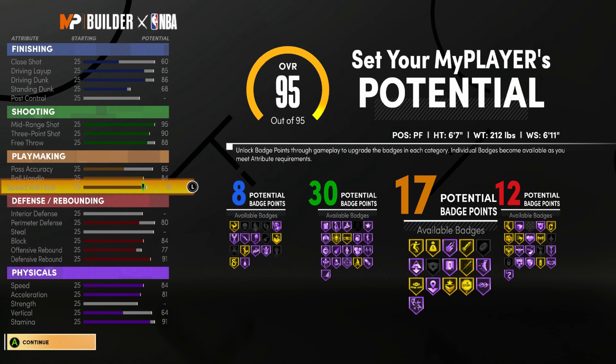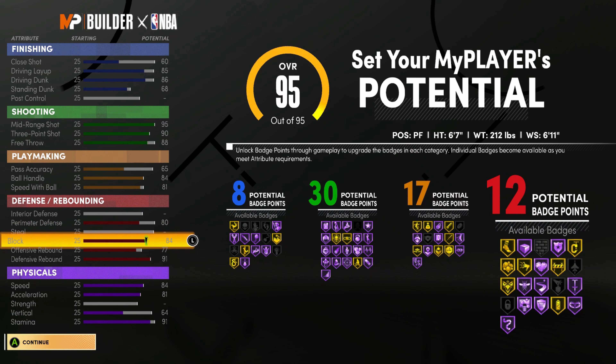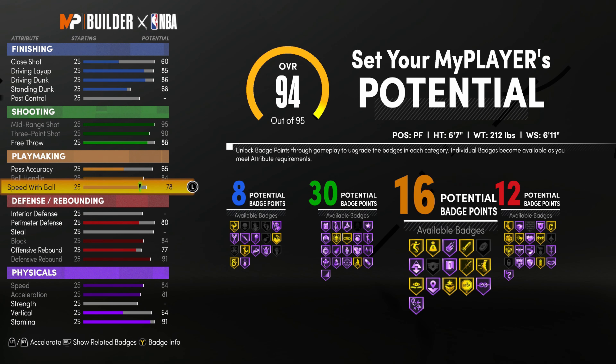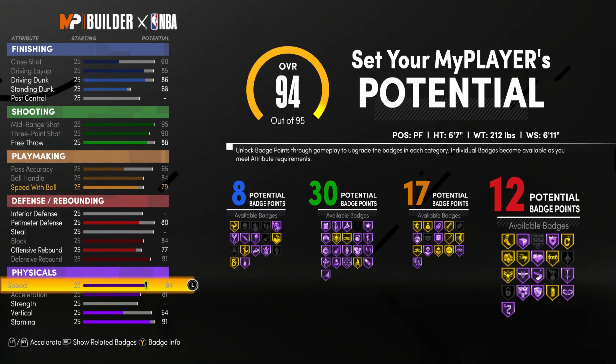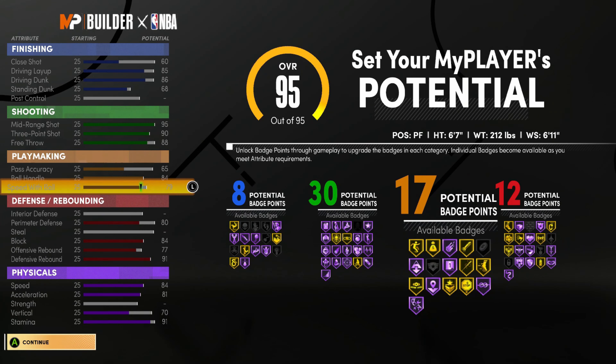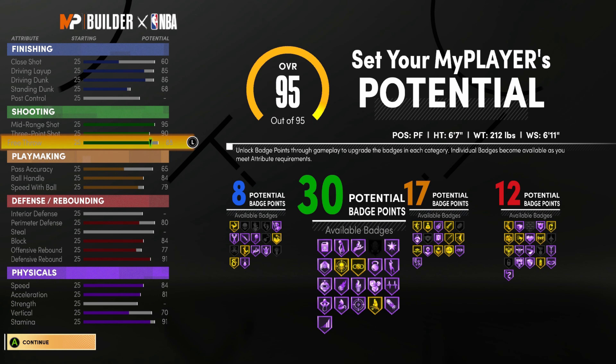Also, I wanted a high three-point ball and a high mid-range ball. I definitely wanted a decent free throw. As you can see right now, I have it at 88. But I will adjust that because I don't think I need 30 badges. I do have 17 playmaking badges and could have got at least around 20.